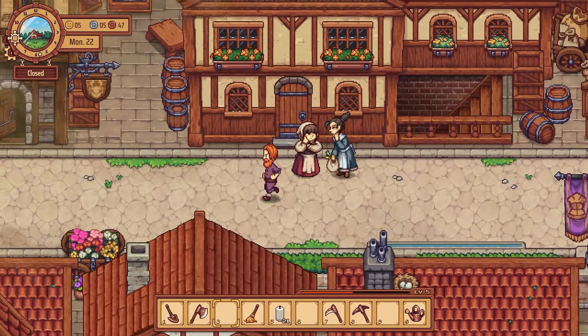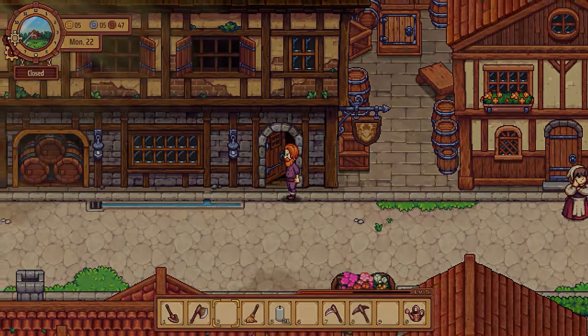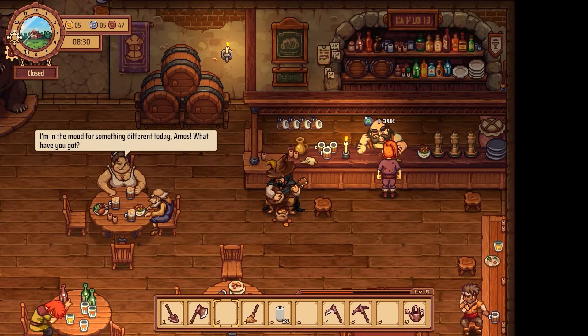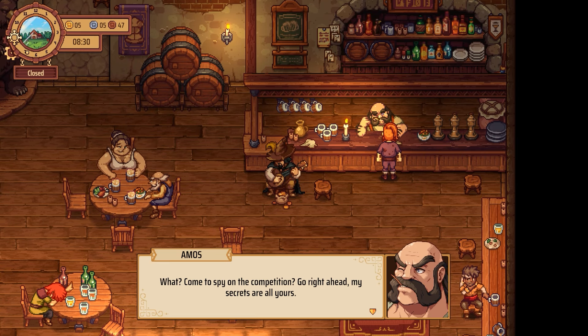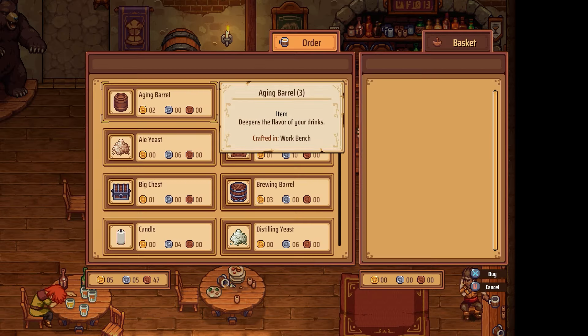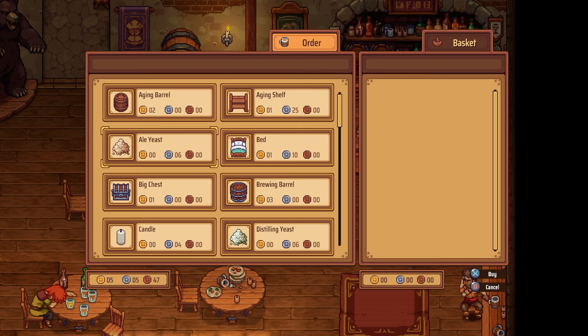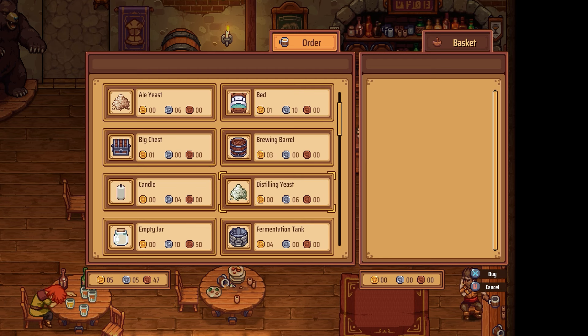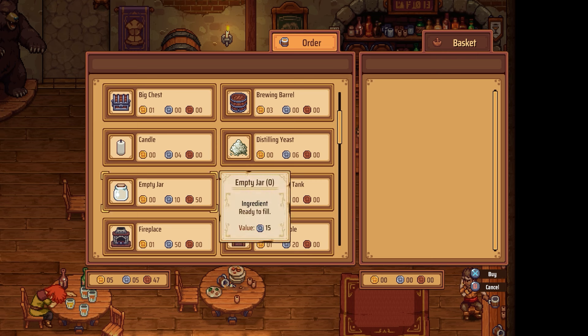We gotta go get all of our stuff for distilling from over here. Let's check out buddy here - oh, we got five gold, we're doing great in those terms. Okay, I'm just buying the competition - go right ahead, my secrets are all yours. Oh, I see the big chest - that's definitely something I need to learn. So we got distilling yeast, empty jar. What is that used for? Ingredient, ready to fill.